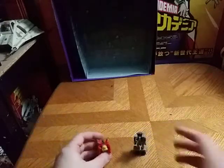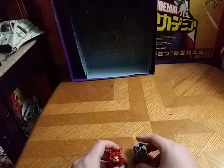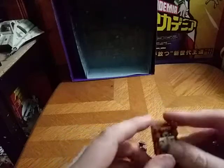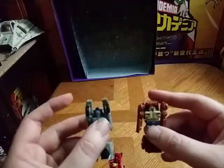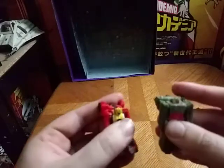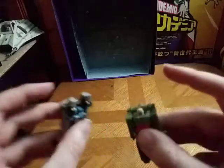There we have Road Handle and Swindler in Robot Mode. Now we're going to compare them next to Flack and Top Shot. We're going to transform Top Shot and compare him next to Swindler — there's what he looks like — and next to Road Handle. And last but not least, we're going to compare Flack next to Road Handle and Swindler. They look pretty neat together.